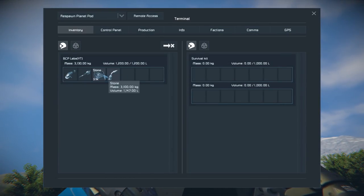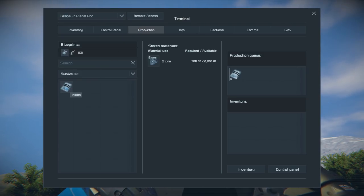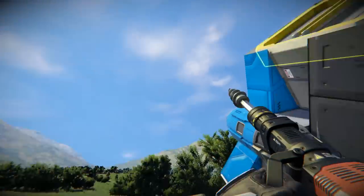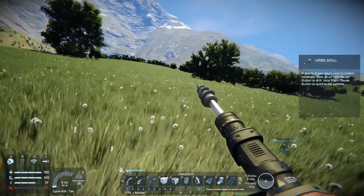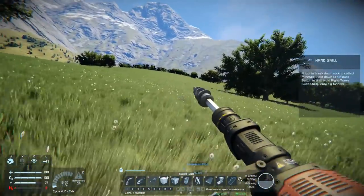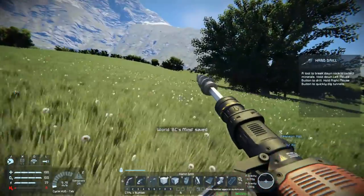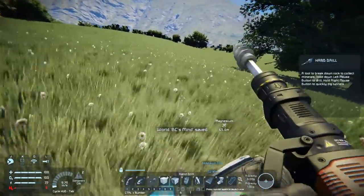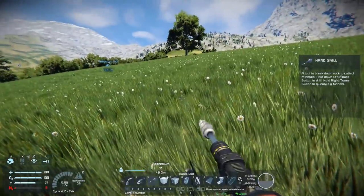We drag the stone over there, go over to production, and we'll actually just craft up a whole bunch of that. I'm just going to keep piling stone into it and eventually we're going to have enough iron to get some stuff crafted. I've named it BC's Mind because this is going to be a crazy world.